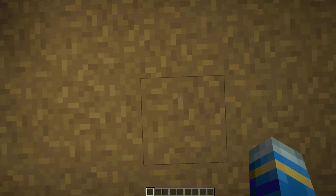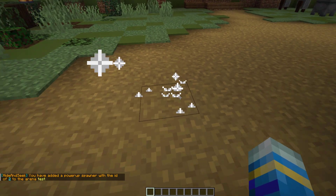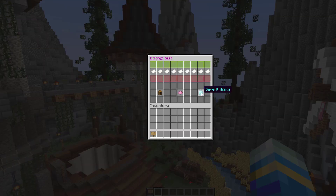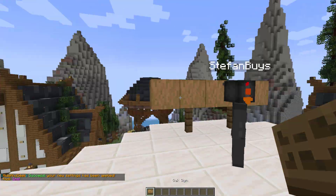The final thing I want to show is power-ups. You can set power-up locations by doing /has powerup add and then 'test', and that will spawn one there that players can go to in order to acquire a power-up. Next, enable the arena, then on the right hit save and apply — don't forget to do that — and then the game is ready.